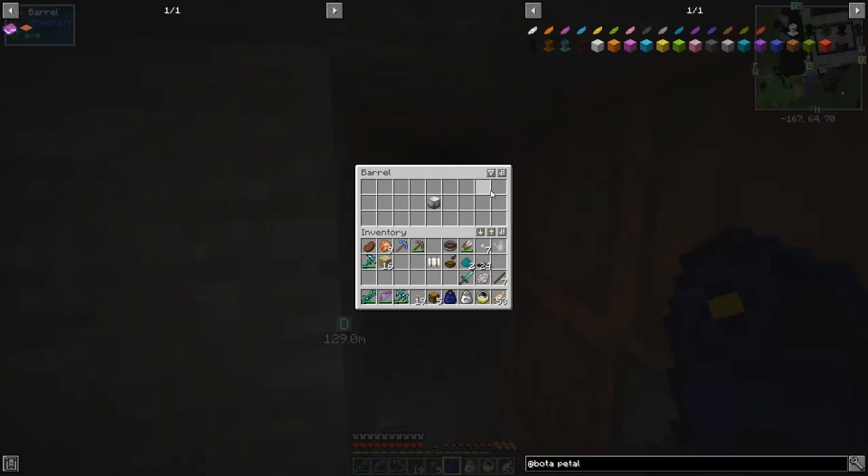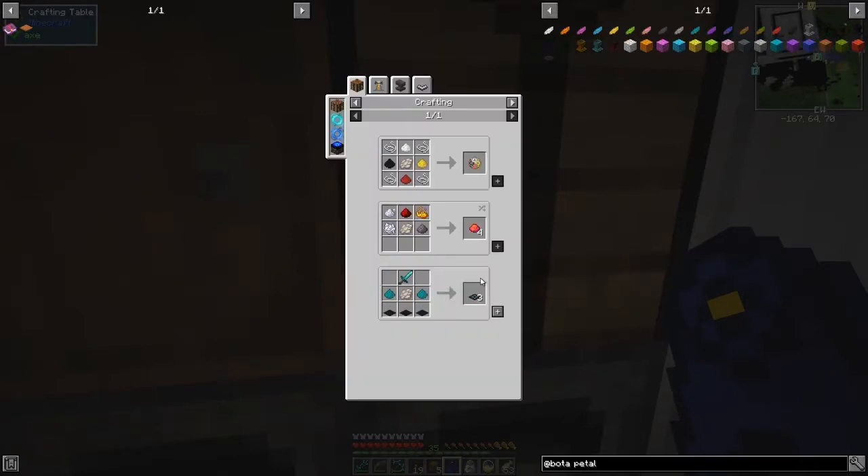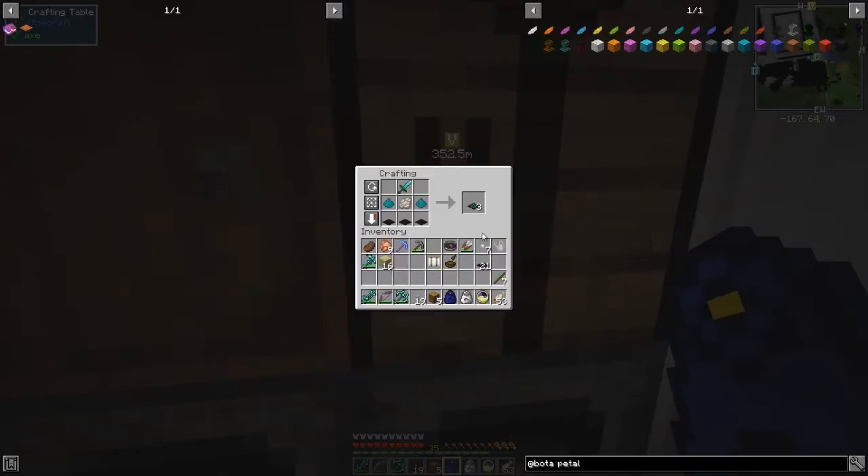We have to turn the petals into powder — two petals, two dye. So now we can finish this thing off. Let's shift it down, come along here, do the uses of this again, and we get our player traps.